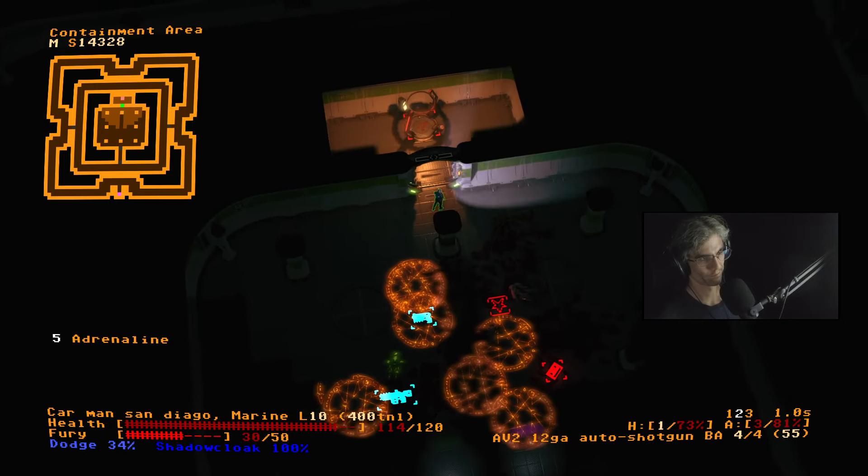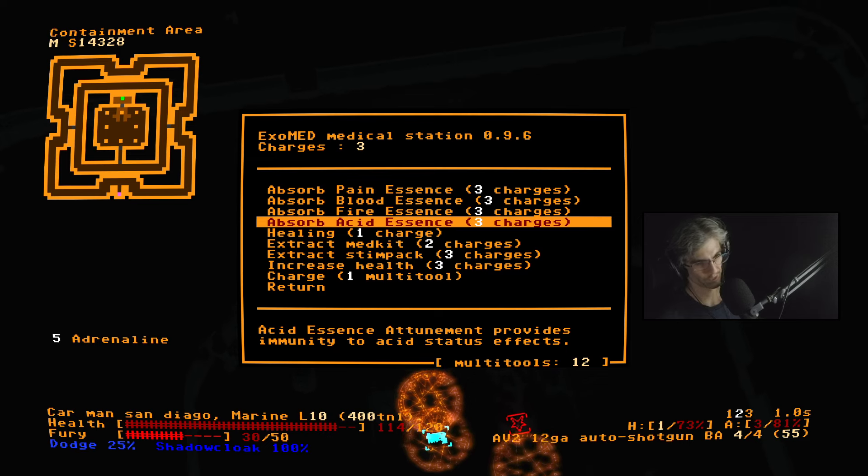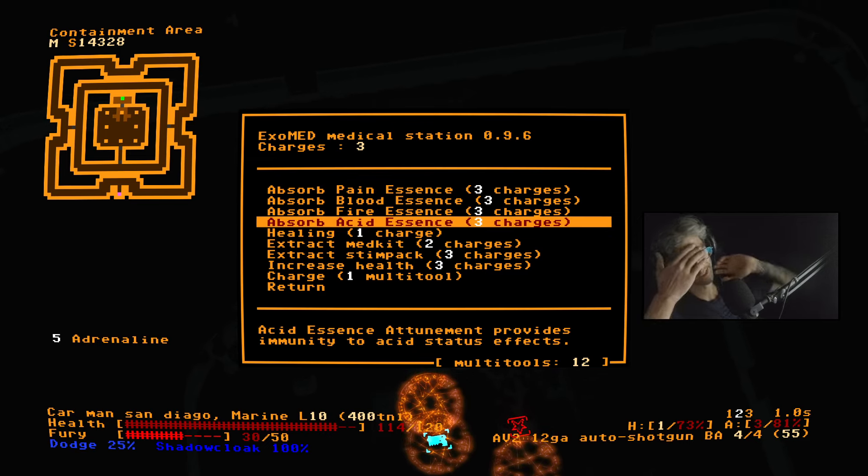All right, through the gate. Absorb pain essence, acid. Okay, so I didn't get an acid essence.